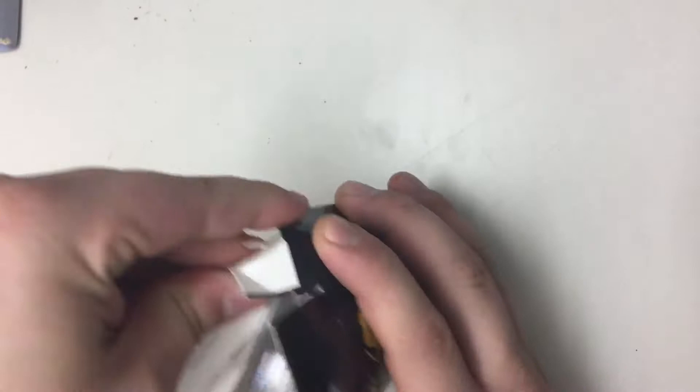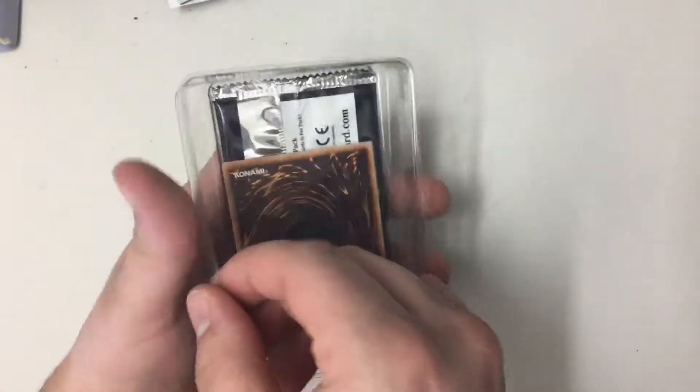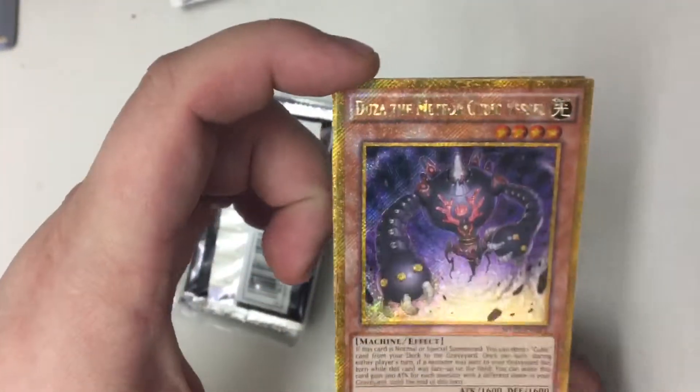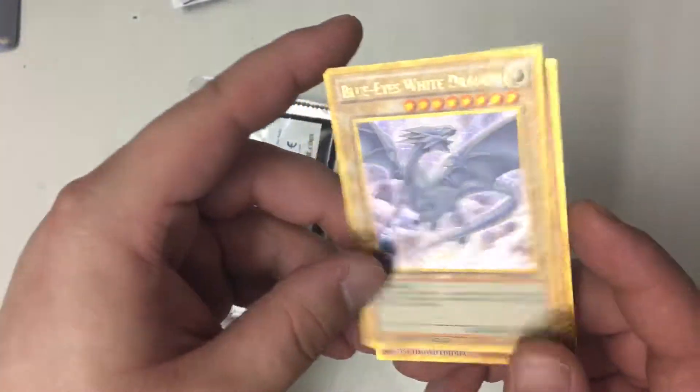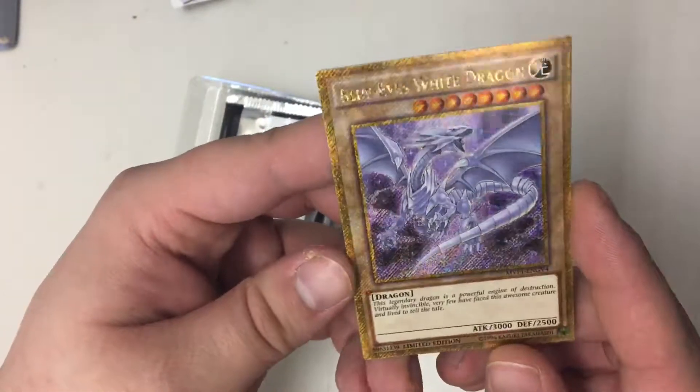I'm doing it all on my phone so it's kind of crappy. Let's see — I've seen other openings on YouTube but oh, look at that baby! Look at that beauty. Oh yeah, Blue Eyes! I'm switching my Blue Eyes out, putting that bad boy in the deck because that looks awesome.